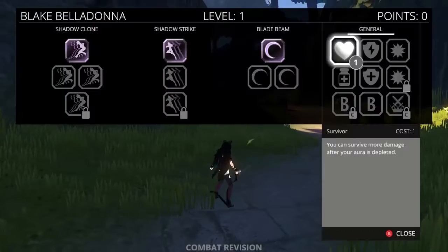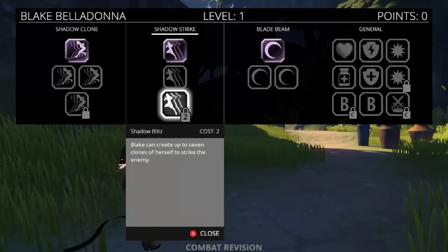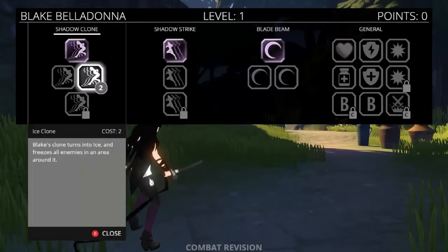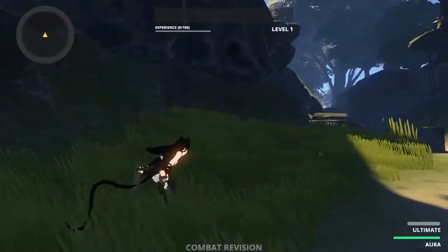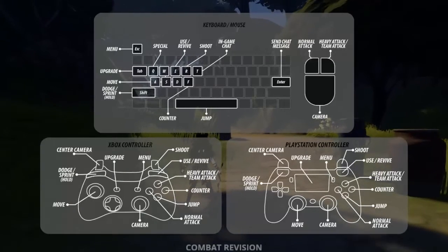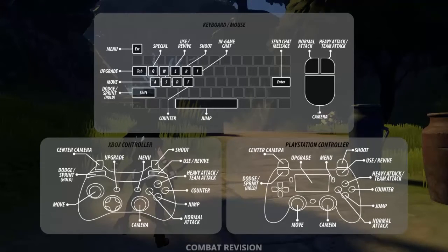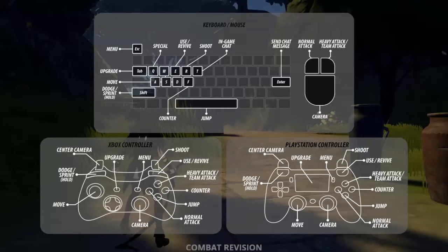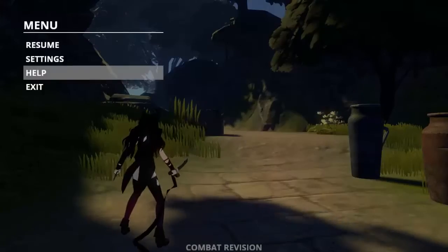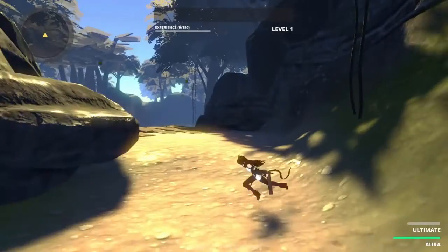This is the combat revision — they've gone over and changed some things. First things first are the controls. These are the new controls, the new control setup for everybody. Now we have different types of attacks, so let's go over that. We have our basic four-hit combo.